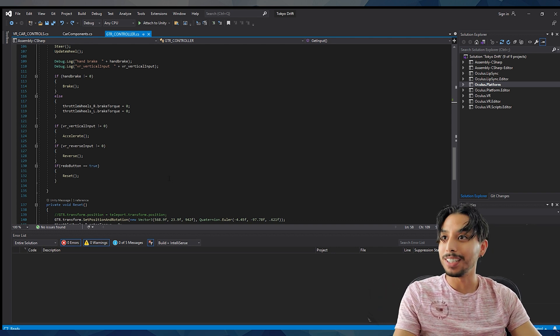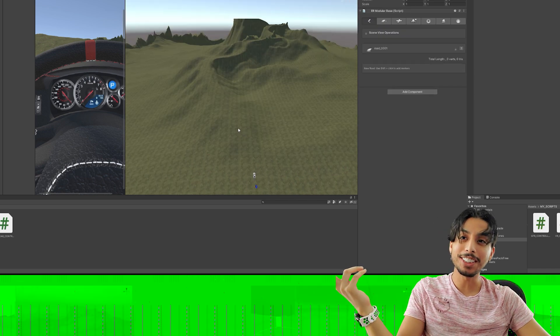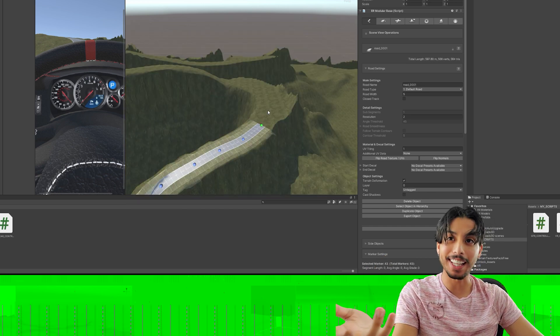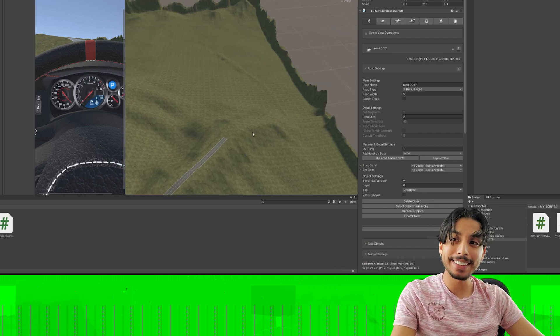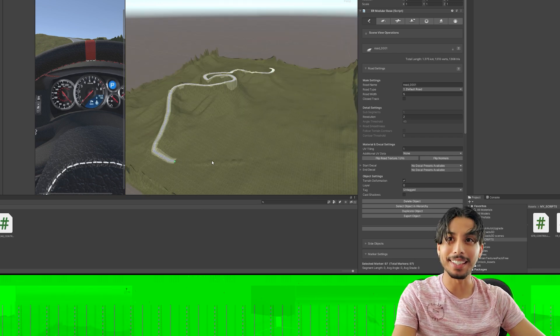Now that I have the car scripted, I took it for a spin and noticed that some of my cliffs were too steep for the car to actually climb. So I had to go ahead and update the track a bit, smooth out those heights and bring them down just a bit, that way the car can get by and through the whole track.